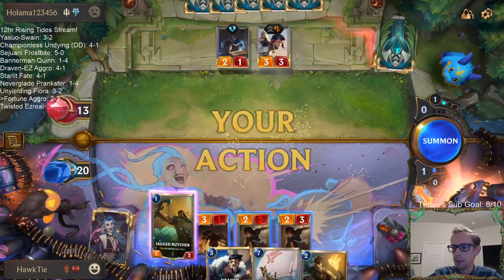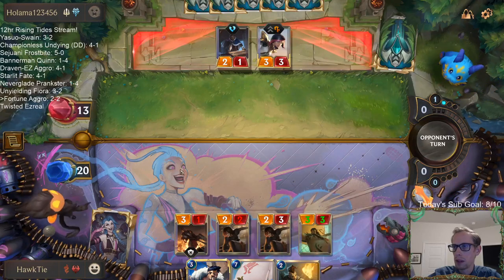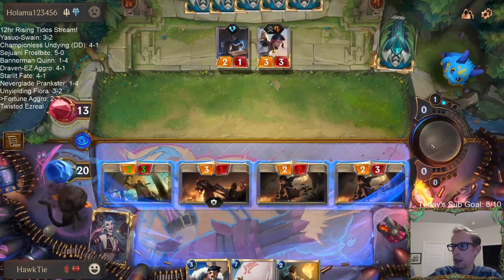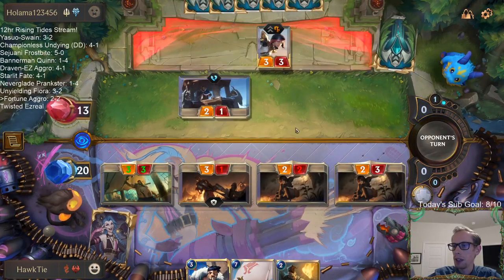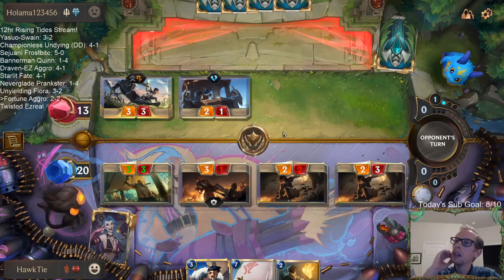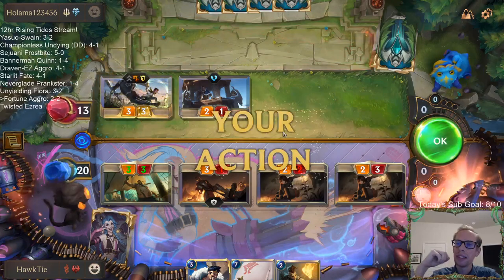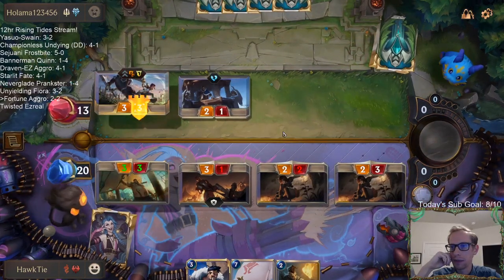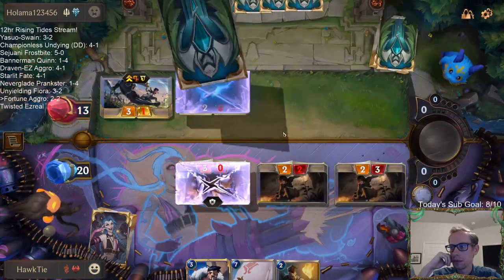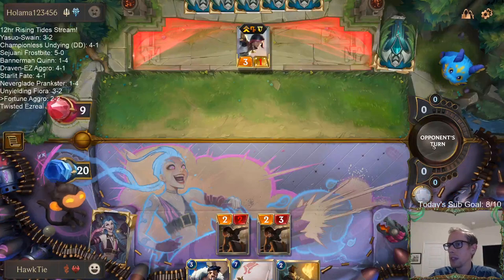Darn — this still gives me just two or three power things I can attack with. I'm going to attack with everything though. Okay, they have Brittle Steel and Chain Vest. Pretty tough. Down to nine — that's not bad. Turn three, half the life total.